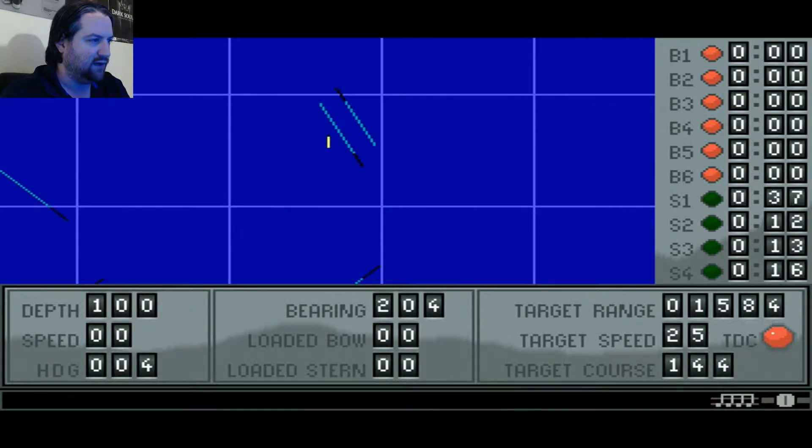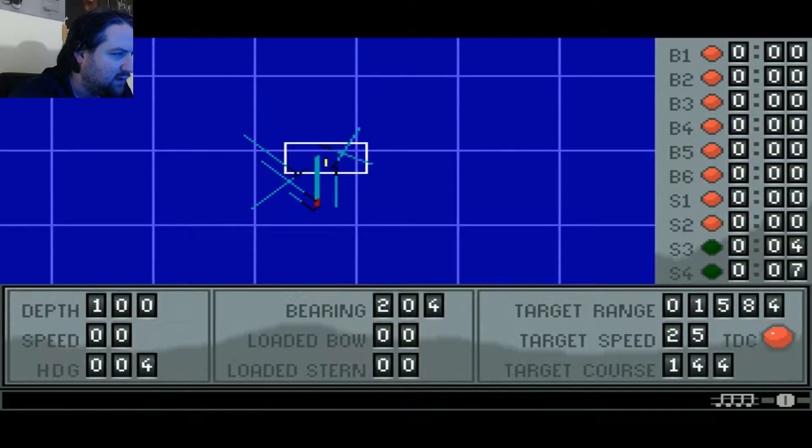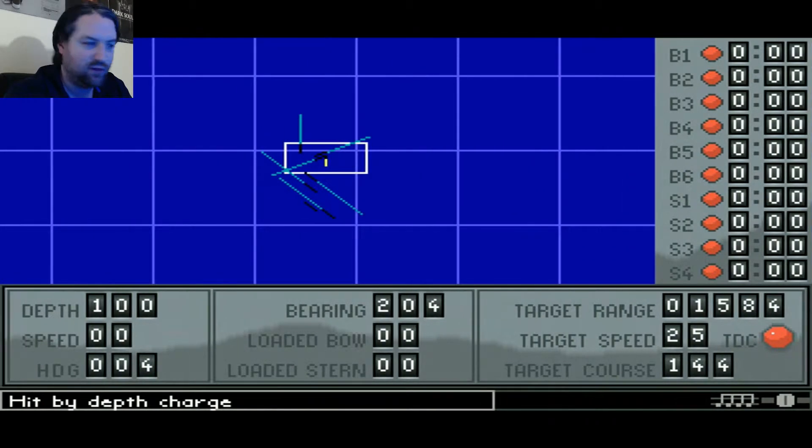100 feet is deep enough. Come on torpedoes. Two, three, four — four torpedoes hit something. Excellent. Now the two ships still moving to the southeast — those are not anti-submarine ships. That's why they're running.